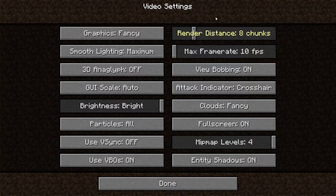The most important one of them all is render distance. So your render distance right here — click on this and drag it all the way back down. Make sure it's all the way down. Max frame rate — this is important too — drag it all the way up.